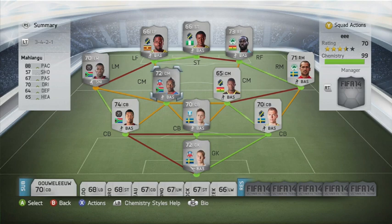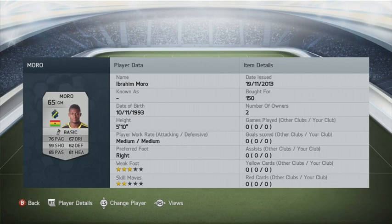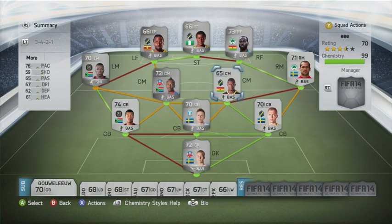Then we have Ibrahim Mohr, another AIK player who's only 65 rated, with 76 pace. He's 5 foot 10 but just feels so strong — he dominates the midfield and is very, very good. Along with that he has a pretty solid long shot and a long shot taker trait, which makes his long shots even better.